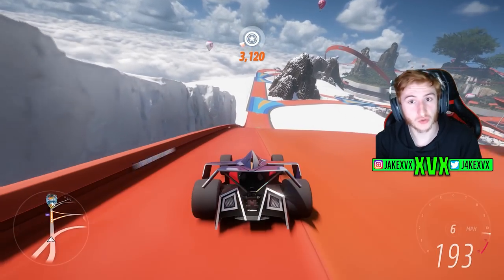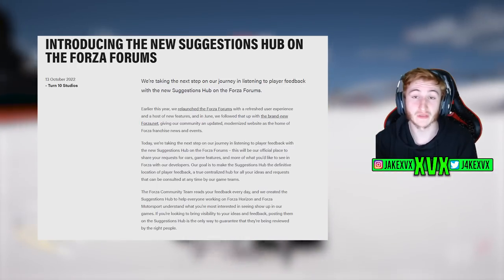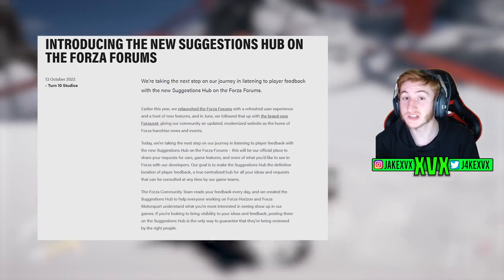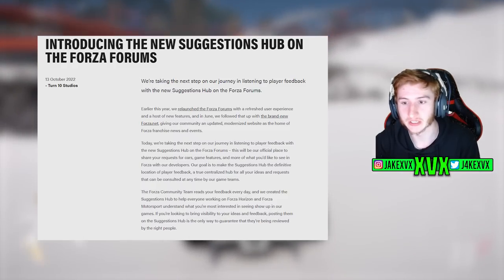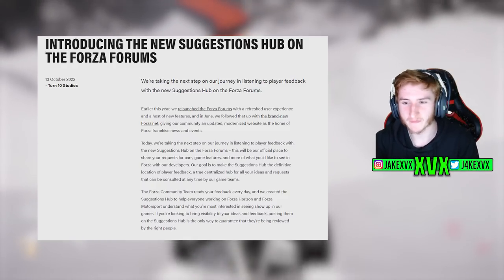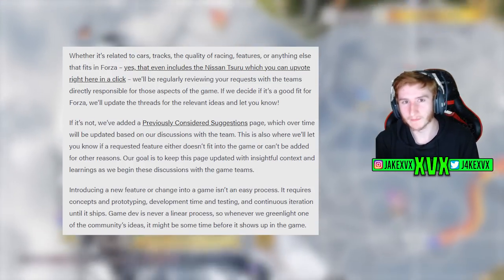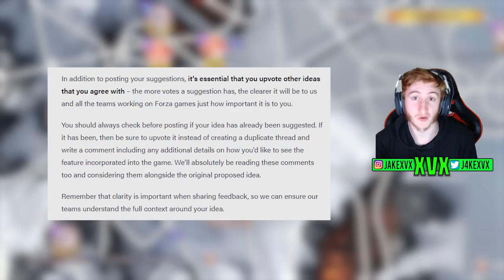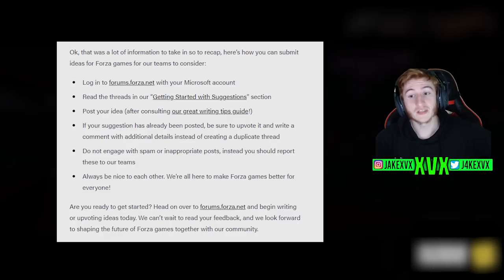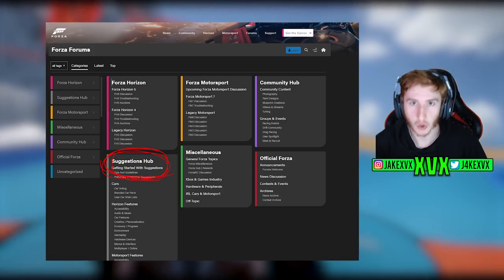We can see just under two weeks ago on October the 13th they put out a blog post introducing the new Suggestions Hub. So it's less than two weeks old and I'm already seeing it not get enough attention. They gave a brief few paragraphs explaining what it all is and how it works. I'm going to let it roll on screen if you want to pause and read, if not I'm going to show you all anyway. If you go to the Forza forums and log in with your Xbox account, you will see the Suggestions Hub.